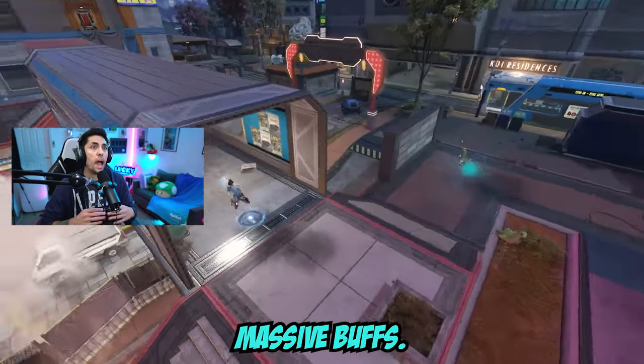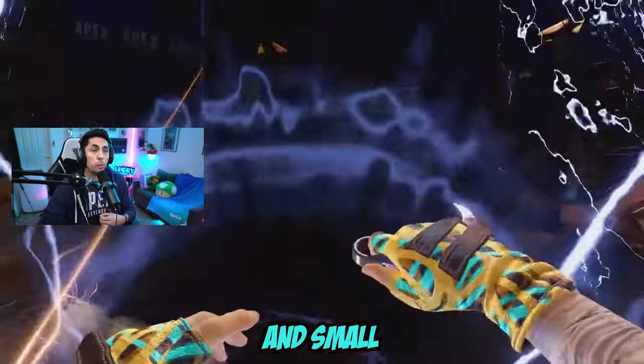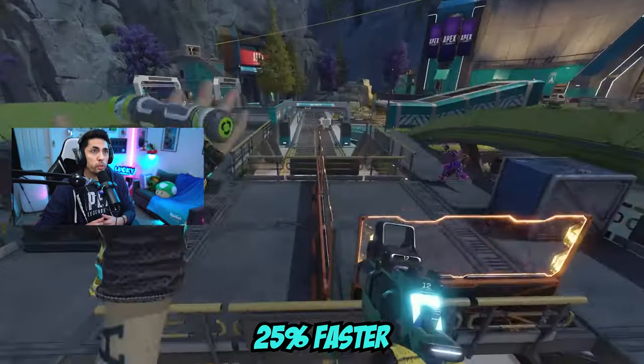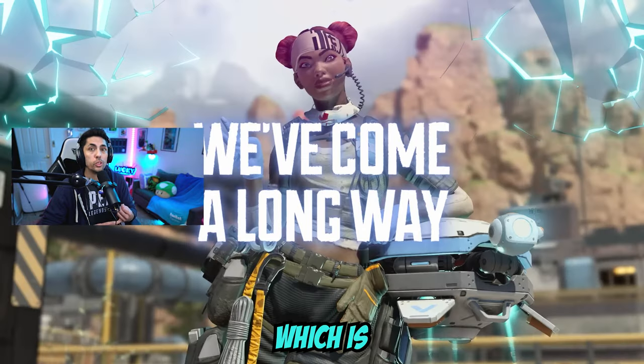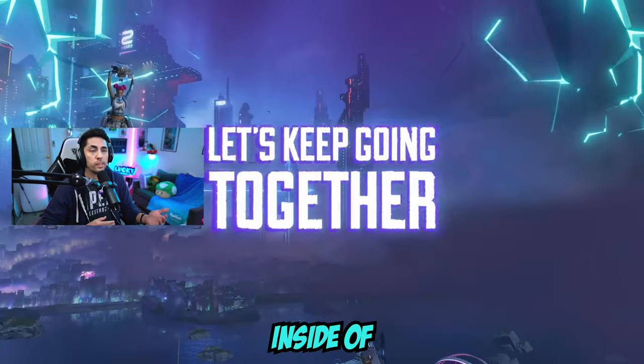Support legends received massive buffs. They can now move at full walk speed when healing and small heals are now doubled. Support legends also revive 25% faster and grant health regen whenever they revive. Anytime a support legend crafts banners they also receive a mobile respawn beacon, which is just crazy, and they can also see when there are mobile respawn beacons inside of a death box.